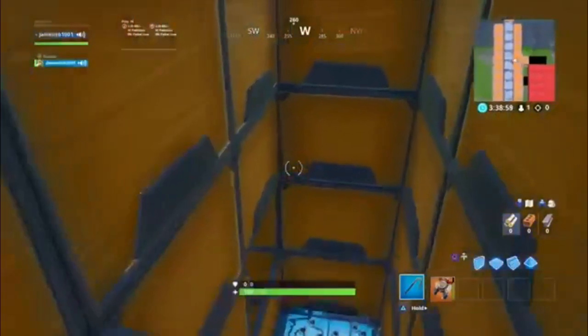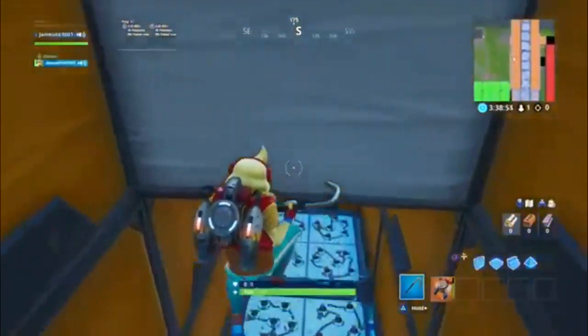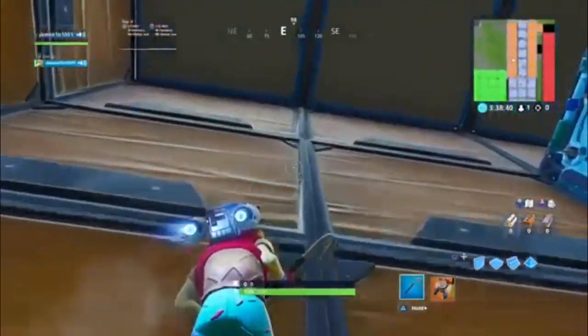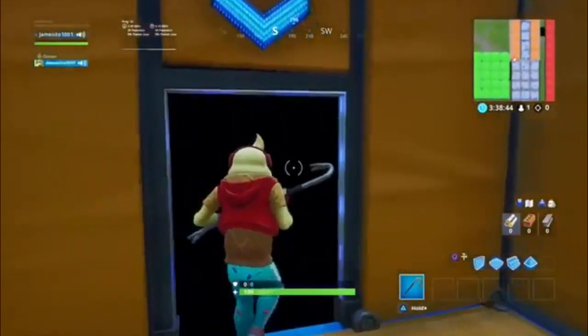Now you're onto Level 2. All you gotta do is use your jetpack. To be smart, just don't use all of your energy on one section. Keep it a little bit saved, go in the corner so you don't get hit, and that's how you do it. You've now made it to Level 3.